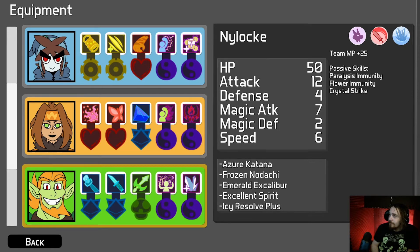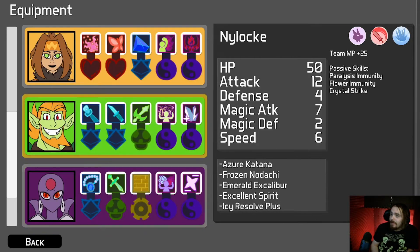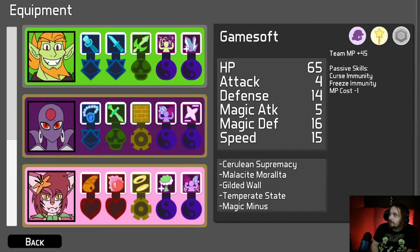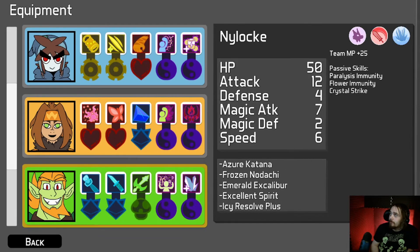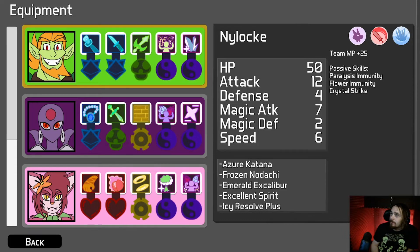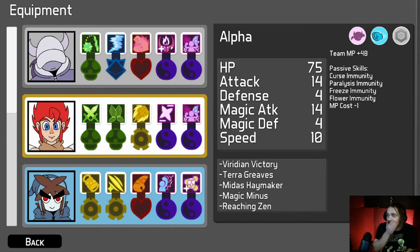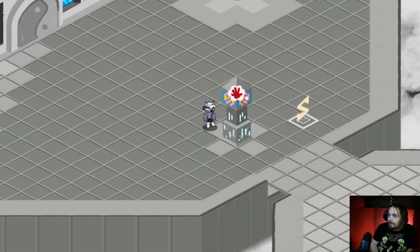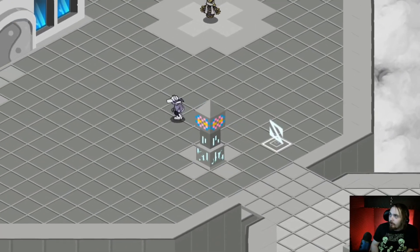Let's look at their stats: 50, 12, 4, 7, 2, 6. 75 — god damn, Nylok, you have like no health compared to everybody else. You and Curb have comparable health. I guess you guys are both supposed to be higher attack. So should I take Alpha? I think Alpha is actually the safest bet here, so we're gonna go with our boy. Enter the arena.